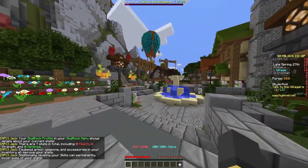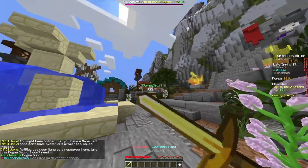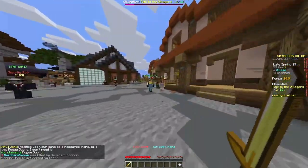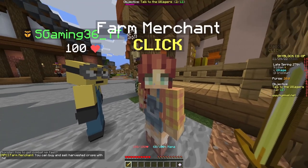Now if you have the Rogue Sword in your hand, just right-click and it's like a mana cast — it'll double your speed. This is the farm merchant, so if we get some coins here let's speak to her in the meantime.